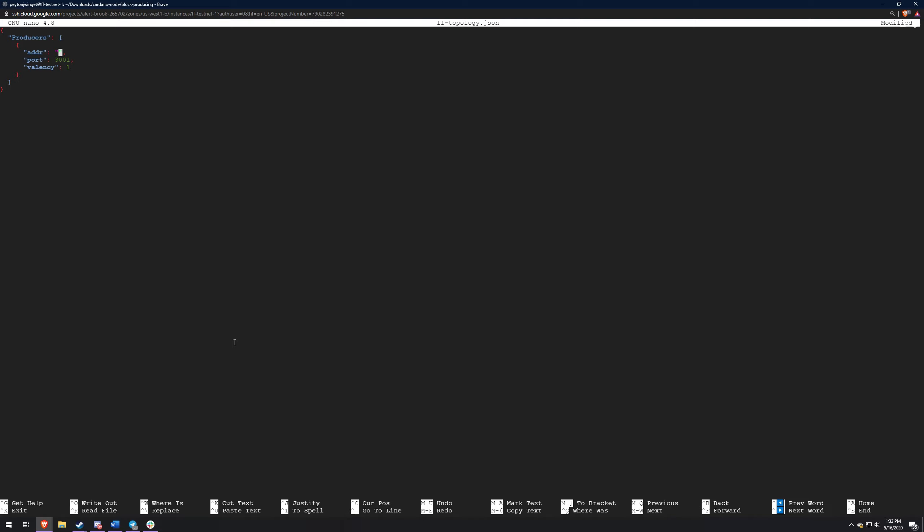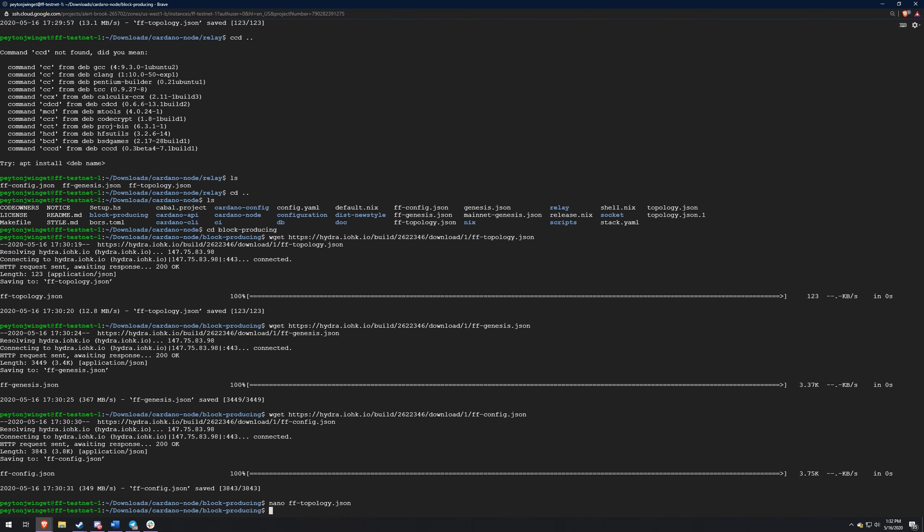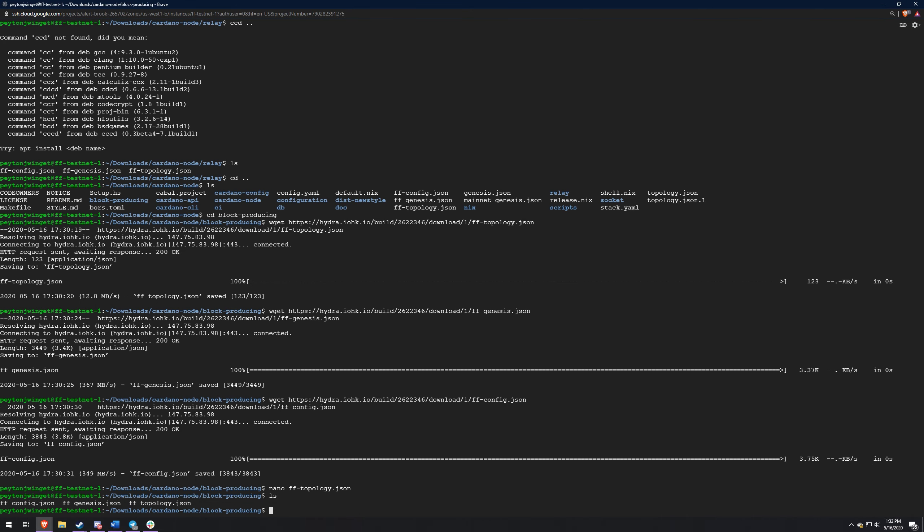I'm using nano to edit these files. You guys can definitely do this in a nicer way, but you got to be careful actually messing with these files. So this is the block producing node - all you want in this one is that address, port 3001, and then valency. If you mess with these JSON files in the wrong way, it'll actually mess them up, so you got to be careful with that, especially in nano. It's pretty easy to do with a Windows text editor, like something you'd use for coding, but it's pretty bad doing it in nano. The config and the Genesis files can stay the same.